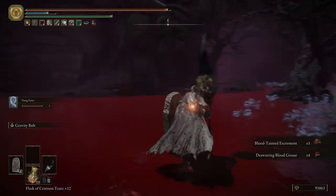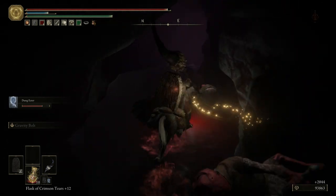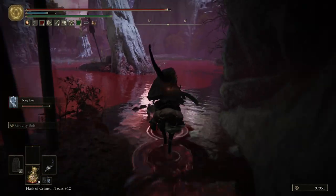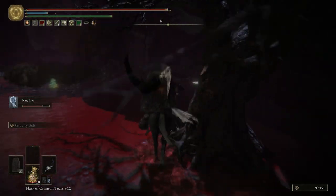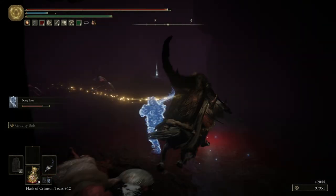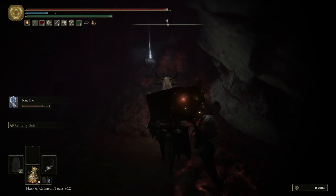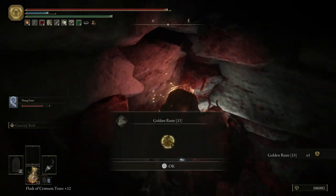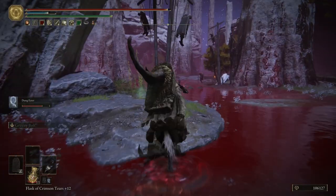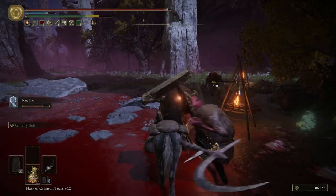Coming up here there are a bunch of summoners — they suck if they summon their skeletons against you so take them out quickly. If they summon the giant skeletons and hit you with the laser attack you're probably dead — find cover and hide for a second. The horse move here is good cheese: if it's just one enemy you can keep knocking them into the air. There's a summoner in red over there that killed us once before.